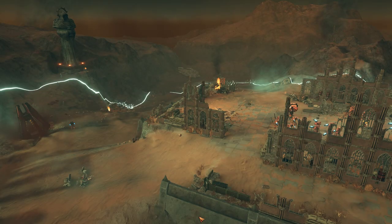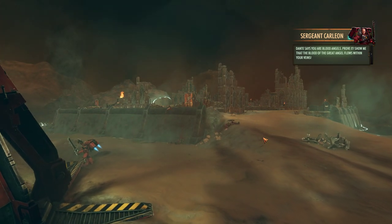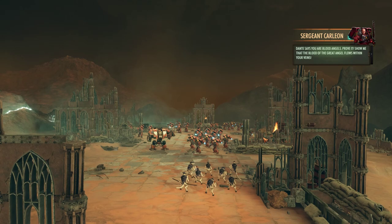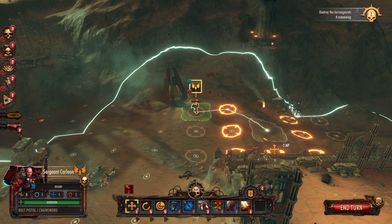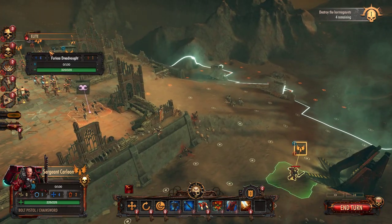With that we will proceed gingerly. Dante says 'You are Blood Angels — prove it. Show me that the blood of the great angel flows within your fates.' Victory for the blood blades! Victory for Skyfall — I think he's from Yorkshire and he's been gargling with nails.